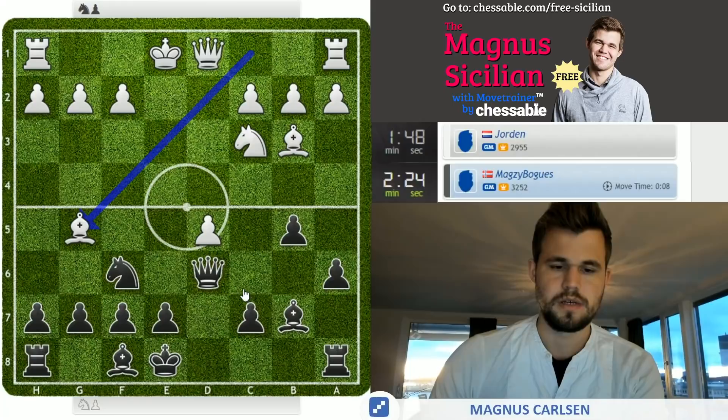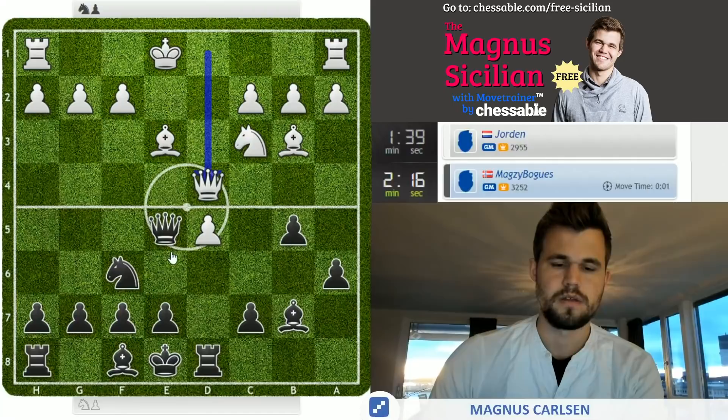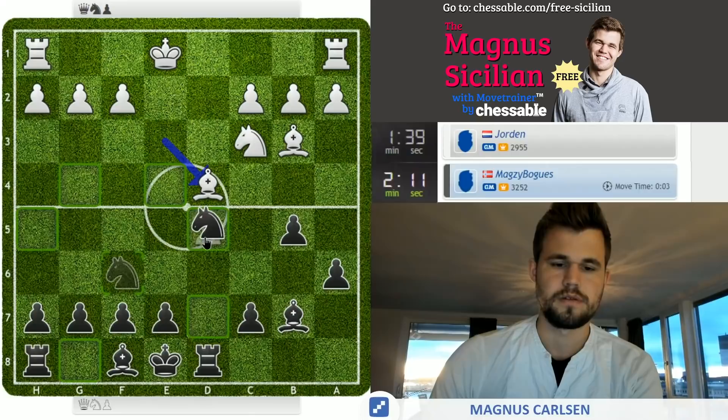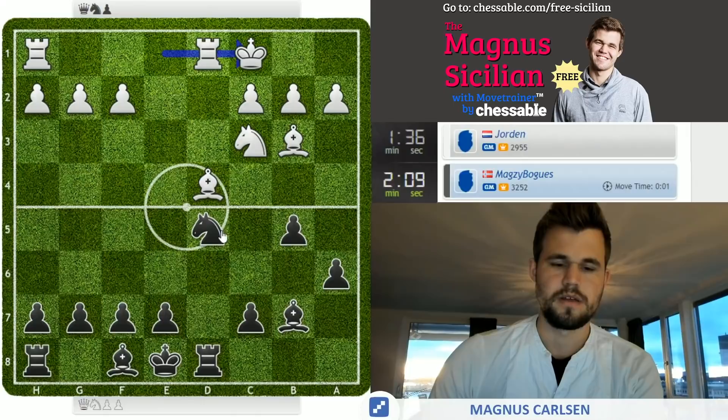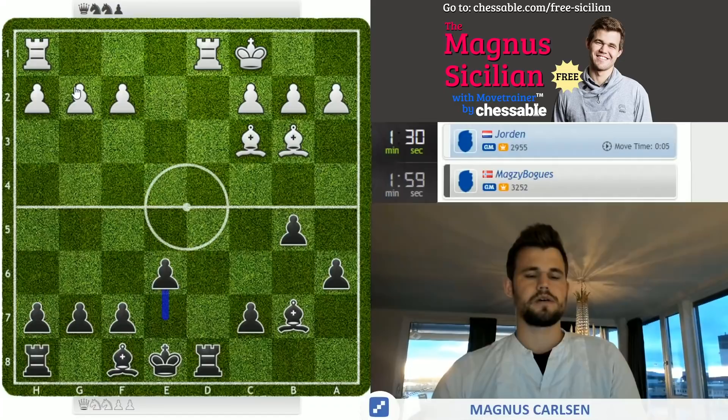This one is strange. I get queen e5 with tempo, rook d8. What is he doing? I don't get this at all. I think I'm just a pawn up here for fairly little — no need to take on g2 or anything. Just e6 and so on. I also got the positional threat of going c5, so you cannot actually protect that pawn.